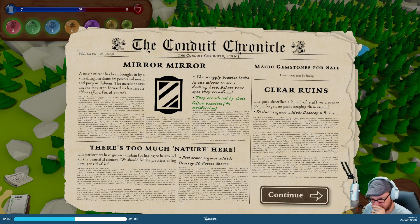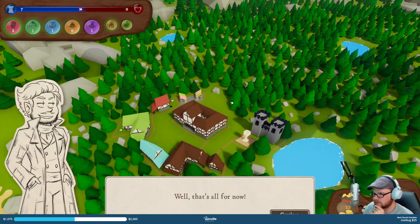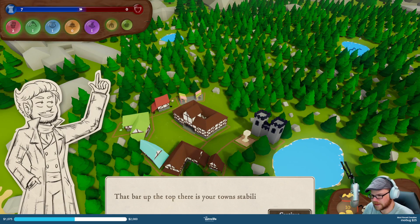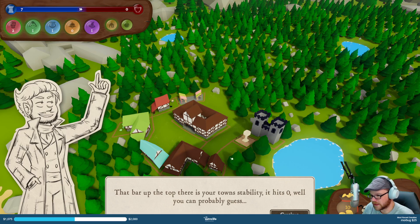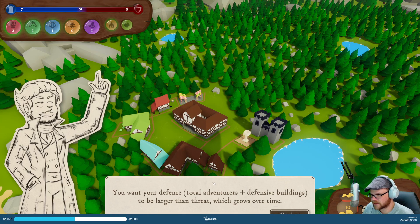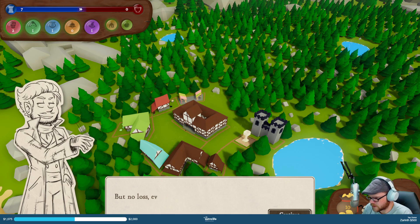Too much nature here, they say — destroy 24 spaces, say the performers. The diviners want me to destroy six ruins. I forgot to mention how the last run got overrun. That bar at the top is your town's stability. Hit zero and you're probably going to lose. The more defenses — total adventurers plus defensive buildings — the larger the threat needs to be. Maybe just didn't make it at least a little while before hordes of monsters and bandits take over.